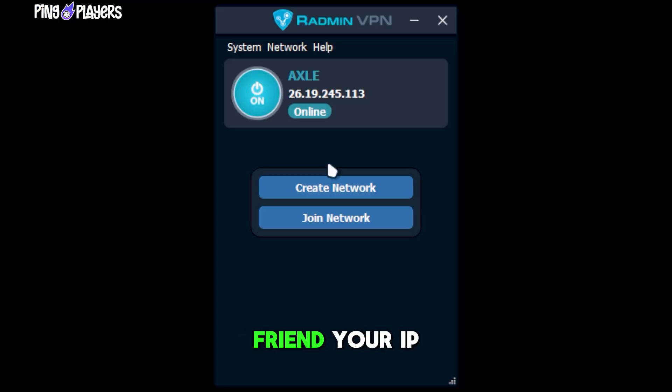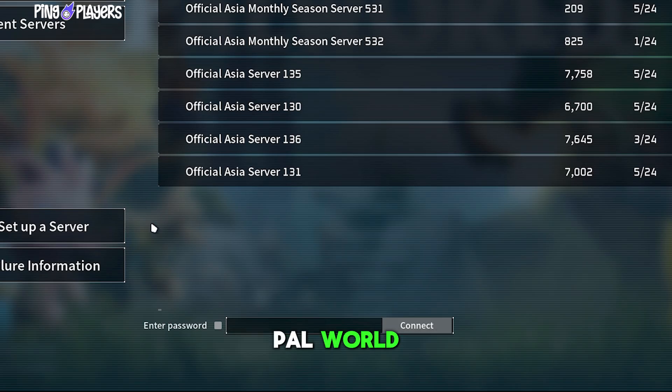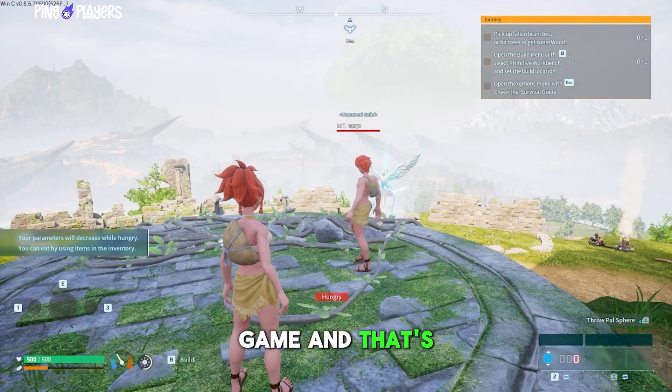Now send your friend your IP address — you'll find this listed right in your Radmin VPN. Your friend should go to Join Multiplayer Game in Palworld, enter your IP address, and use the same public port from earlier, usually 8211. Now just wait for your friend to join your game, and that's it.